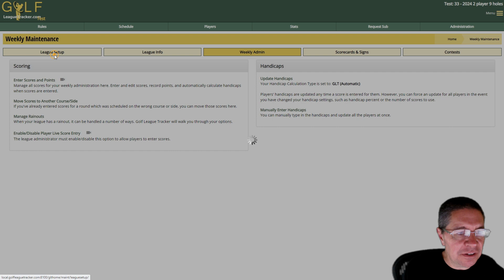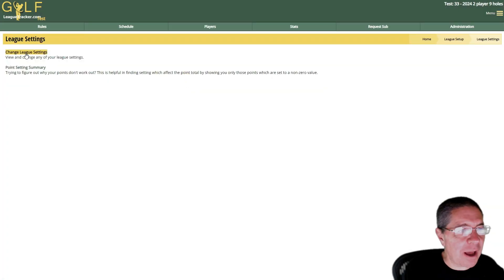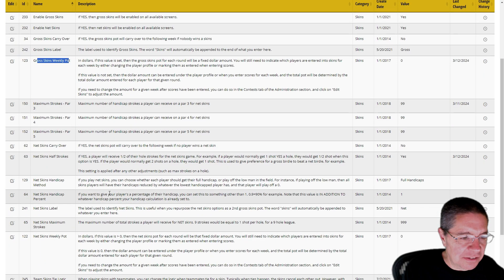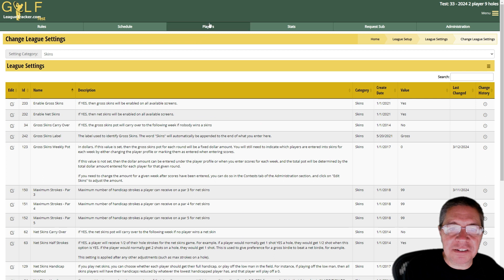For leagues that play for a fixed pot, go into the skins settings and set the weekly pot amount — there's a separate one for gross skins and net skins. If the pot is fifty dollars a week, edit setting 123 and change that to 50. Then in the player list, instead of a dollar amount you'll see a checkbox next to each name for who's in skins. I'm not a big fan of that method, but it is there if you like it.